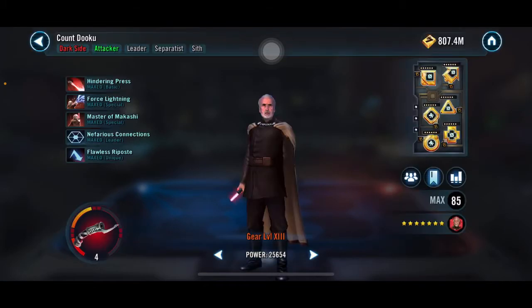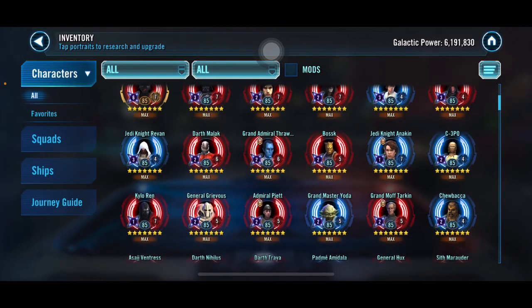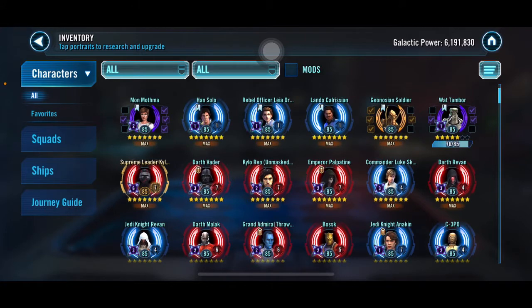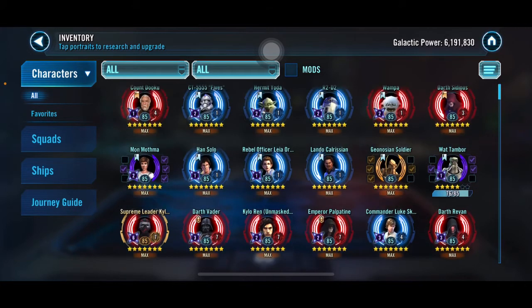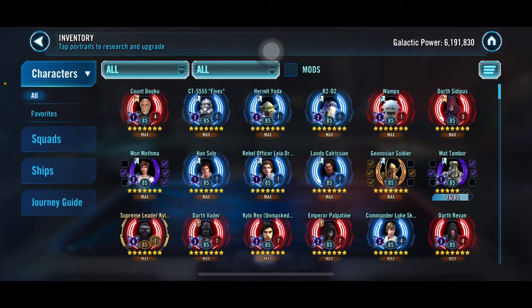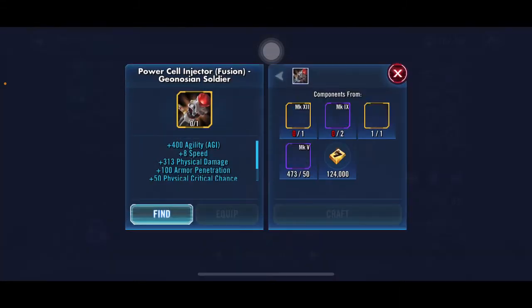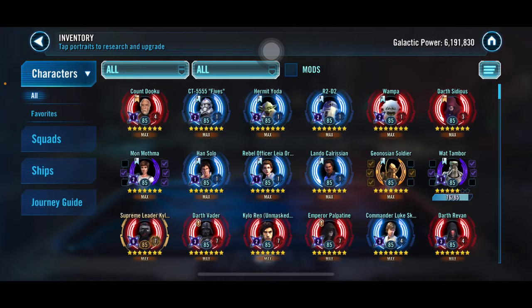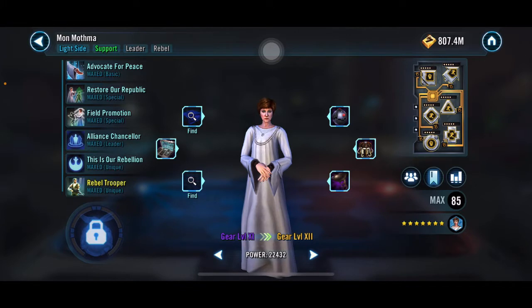I finished off Dooku's mods while working on Jedi Knight Anakin, who is now 7-star. I also have Geonosian Soldier up because I figured he was close to relic status, but I feel like I'm making no progress on his gear — I keep using materials for somebody else somehow.